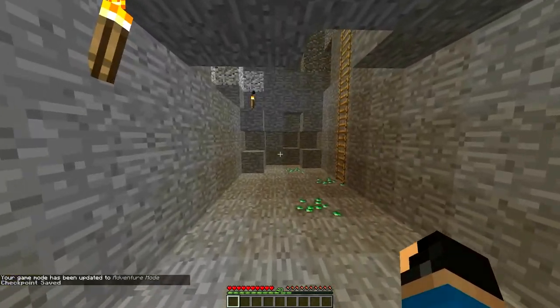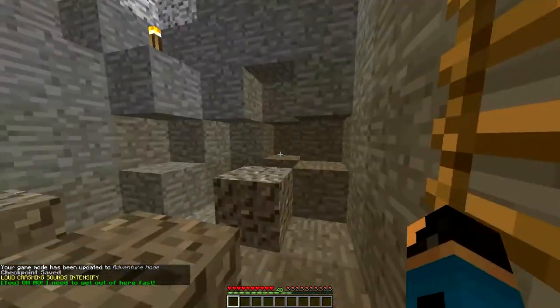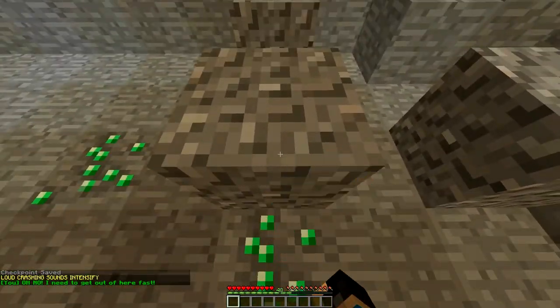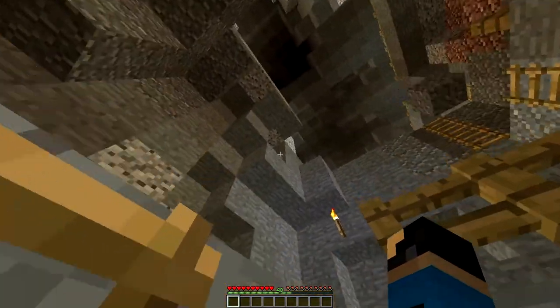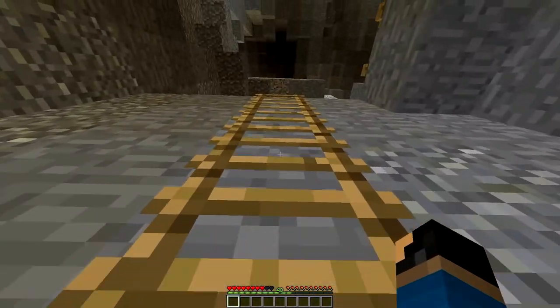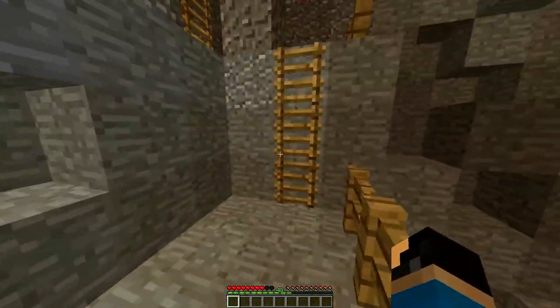Checkpoint clicked, button good, checkpoint saved. So it looks like we're in a mine of some sort. That was not okay — I don't appreciate you falling on my face. Alright, so we're going to climb out of this mine I guess. Oh, that's not good — I should not fall off the ladder like that. And there are dragon noises! Why are there dragon noises?